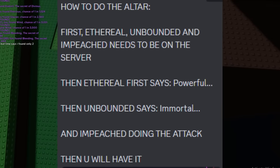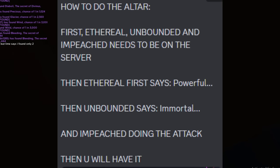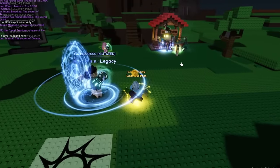First, you need Eternal Aura, Unbounded, and Impeached on the server. Then a final needs to say 'powerful' in chat, Unbounded needs to say 'immortal,' and then Impeached needs to do the aura attack. Then you will have it.